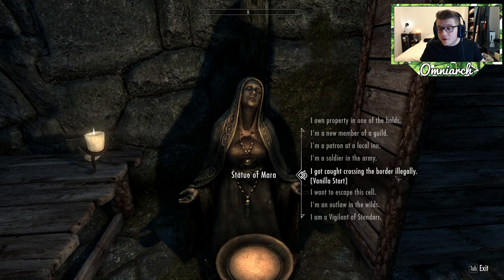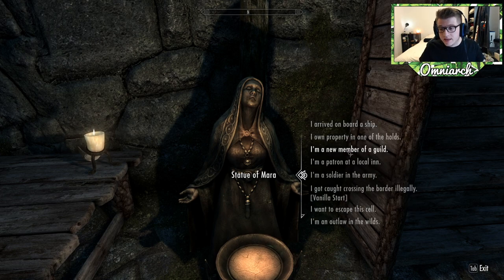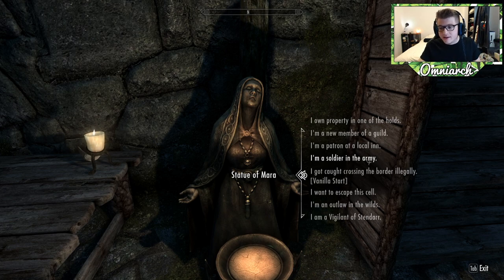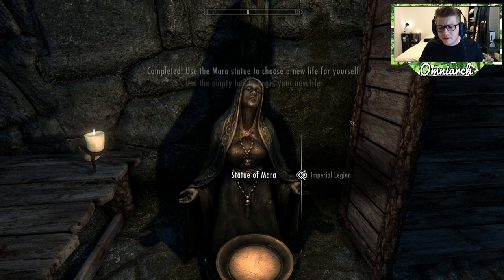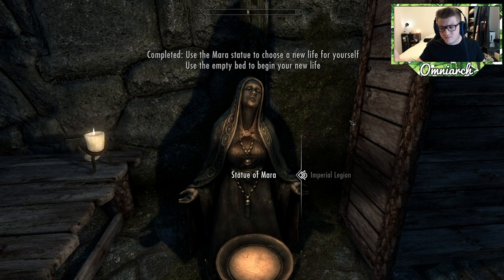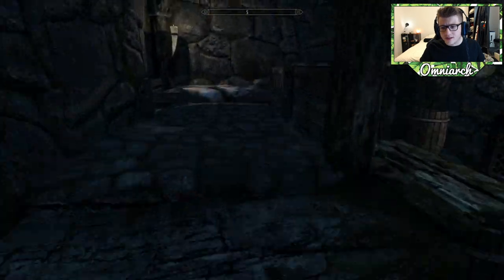Unfortunately one of the options isn't 'king,' which is what Richard was. But Richard was very focused on his military as a leader, so we're going to start as a soldier in the army - I feel like that's the most accurate option. Imperial Legion is probably more up his alley given the nobility and royalty angle. We pick our start, lay down, sleep, and then spawn in as a soldier. Step one is getting an axe - I'm excited to get my hands on a sweet looking axe. There's got to be a gold axe in this game.